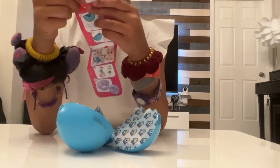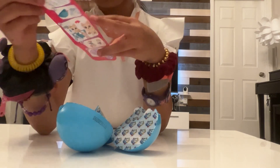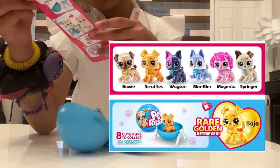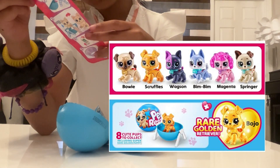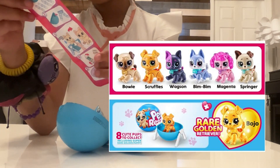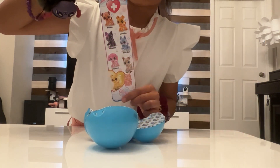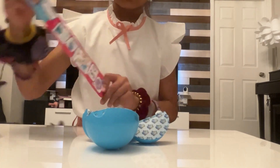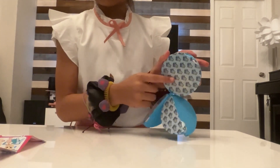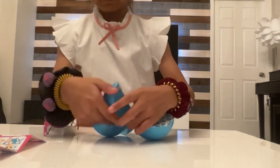So there are seven items. One rare golden retriever, Springer, magenta, magenta bimbin, wags, scruffles, and brownie. Over here it shows you how to do it. We'll do this one last — that one has the pet, I'm sure of it.